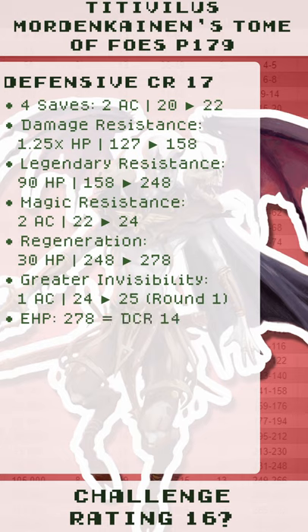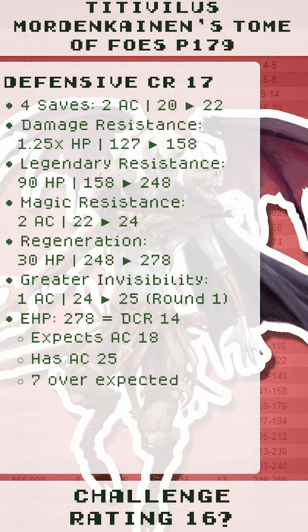The effective hit points is 278. This is a DCR 14 expecting AC 18. They have AC 25 — that's 7 over the expected — plus a 3-step shift of DCR 14 to 17.